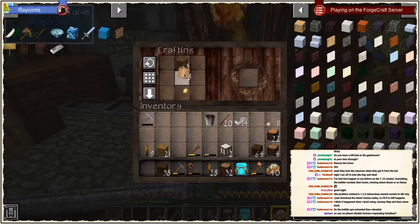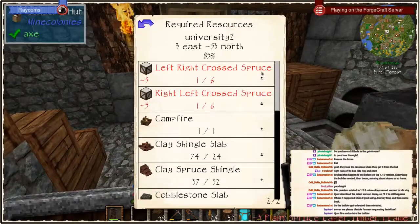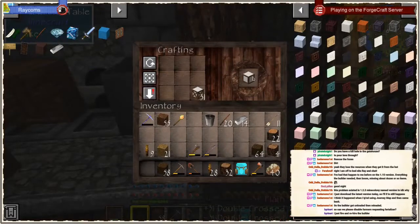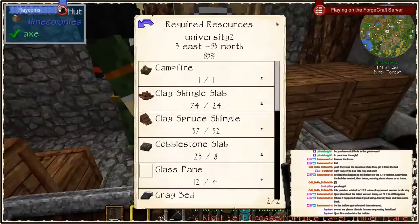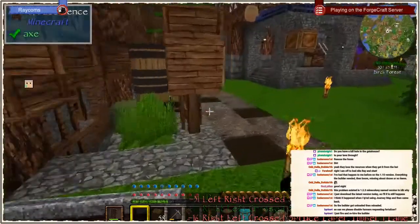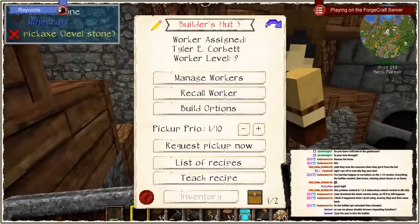Not at the moment, but I can certainly look into assigning someone to doing that task. We have a new developer that needs a few little tasks to work on — that would potentially be one of them, especially to stop requesting. Some of the compost we actually want for other uses. Yeah, firing and rehiring the builder also recalculates the list.